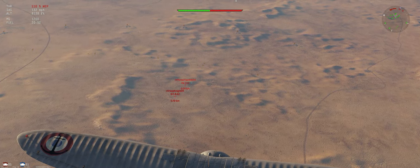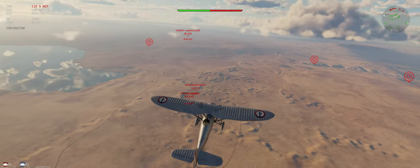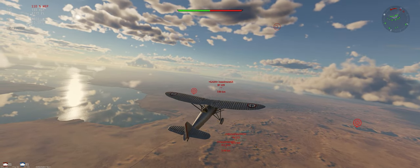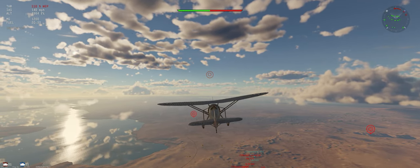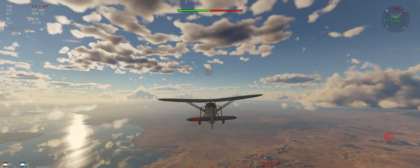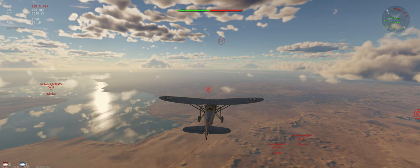Looks like he'll get his bombs off anyway. That 109 and a squad player — he's the one we're gonna have to deal with. Let's get our speed up to 150 and head towards him. We can outmaneuver him but we can't out-climb or out-energy him, so we need to make a miss on the first encounter. Dose 17 I'm not worried about.